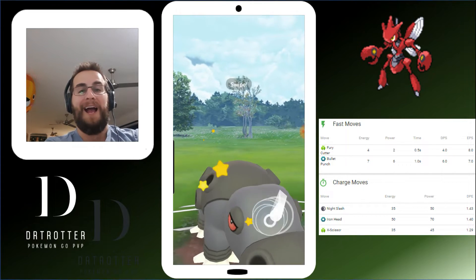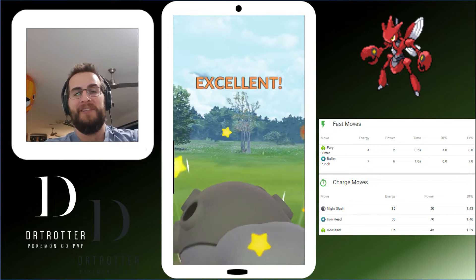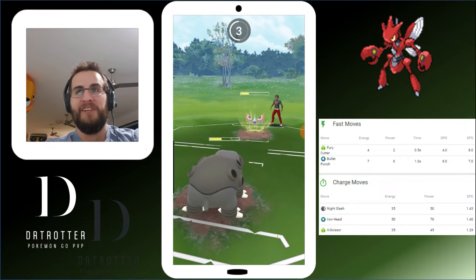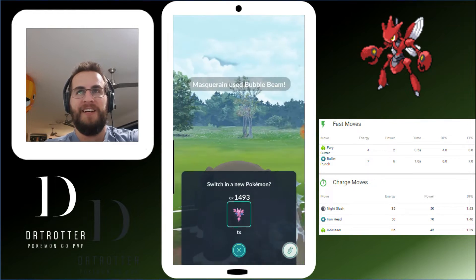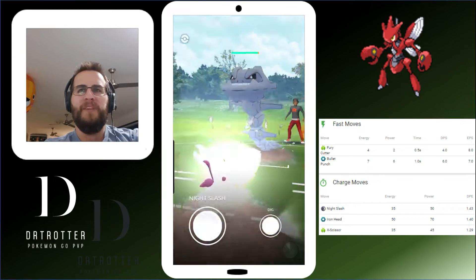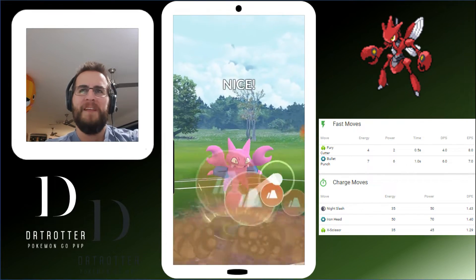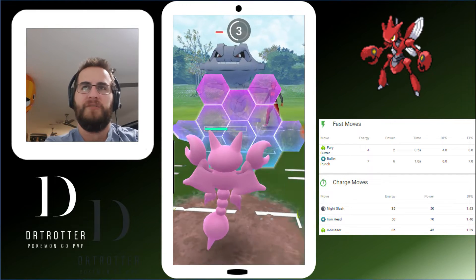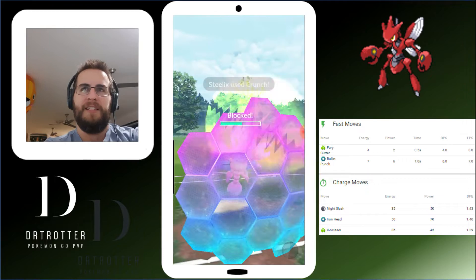Masquerain has Bubble — I had no idea, no idea whatsoever. This is one of those times where those little spicy picks can really help you out. We both switched at the same time; I'm not sure how, but it ended up really working in my favor because Dig is going to absolutely shred through this Steelix.